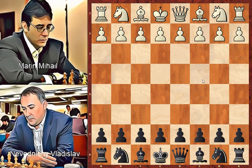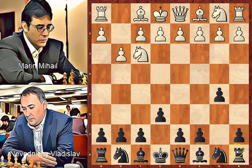Mihail starts with Nf3, a flexible move developing the knight towards the center. A6. As we know in an opening, pawn moves are good only if they help us to develop a piece. In our case, this pawn move allows the dark-squared bishop to develop to g3, intending to put the bishop on the long diagonal. B5, a valid pawn move that controls the a4 and c4 squares in white's camp.